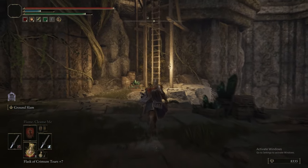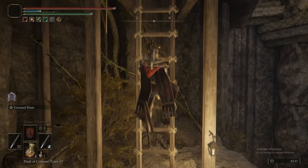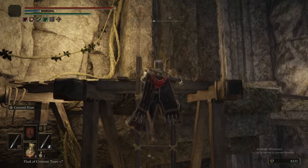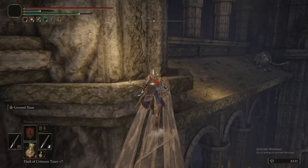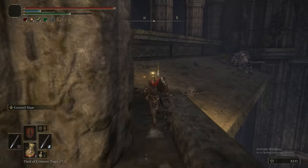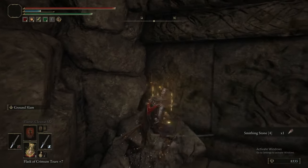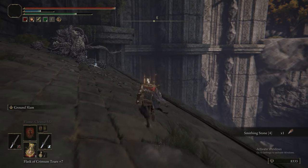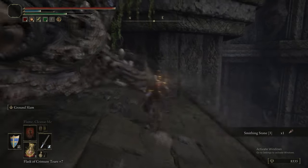Now there's another little bit up above where we were - there's a big land octopus. The big land octopuses can drop the octopus headpiece. The headpiece has jiggle physics as well - parts of it just wiggle all over the place, it's really funny. Another smithing stone there. It has really high blunt damage defence - I guess because it's squishy.